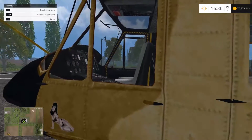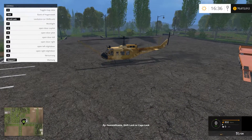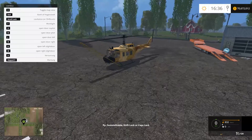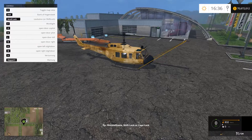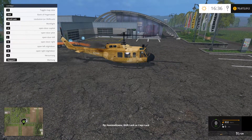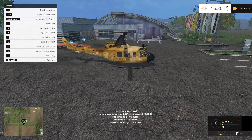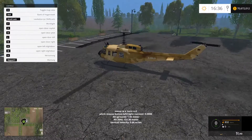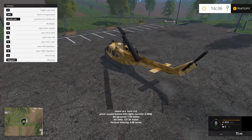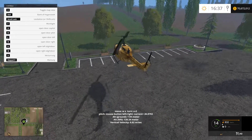So let's enter. Controls are pretty straightforward. I wonder if I can get these yellow lock things off — let's hit X. Oh, there we go. So to take off we have to hit Caps Lock, and there we go. We're spinning, then we press the left mouse button to go up. And we go up.